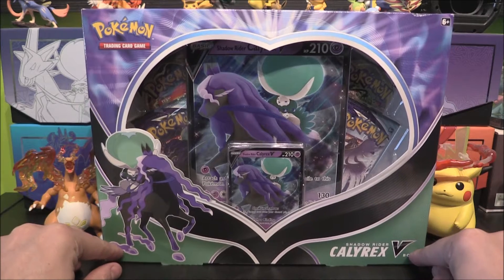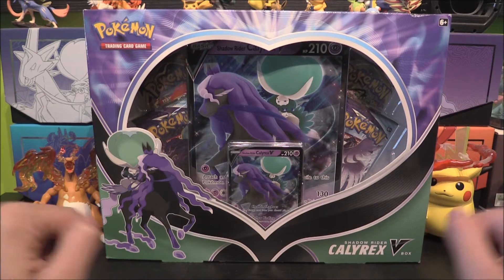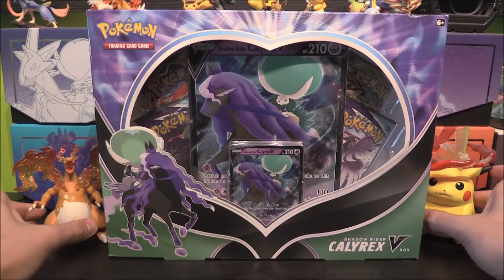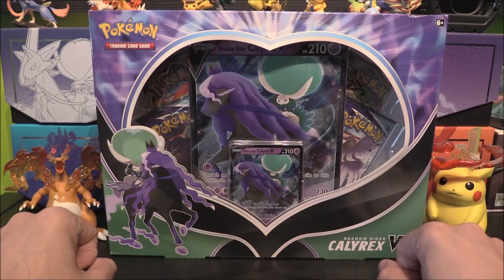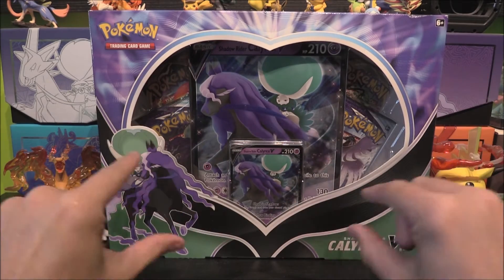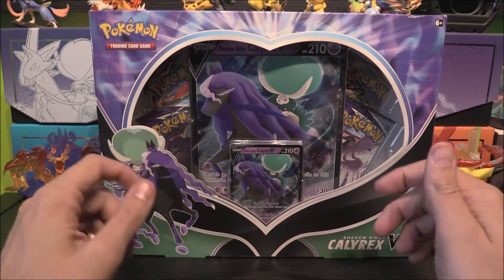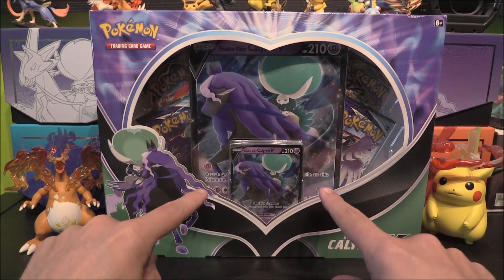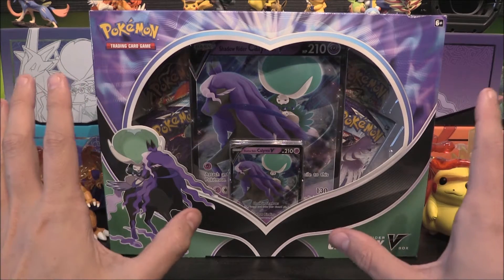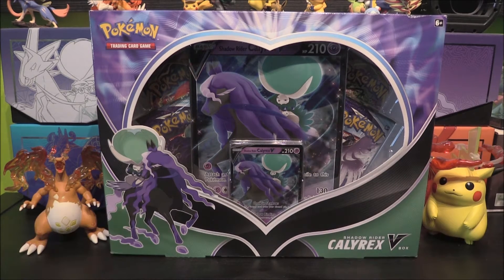So this is one of the V-Boxes. Obviously you can't have the Shadow Rider without the Ice Rider, and there is another two boxes which will have that. We have two of these to open in today's video, which means eight packs in total. The packs themselves are very interesting, we'll get to that as we open it. Love the box design - you've got the big Calyrex, and what I thought was a love heart is actually the little Calyrex head. This is the Shadow version with the normal V, which is a promo card with completely different artwork. I'm hoping at least one of the packs has the V-Max, because I haven't got one and it's the most pricey V-Max of this set.